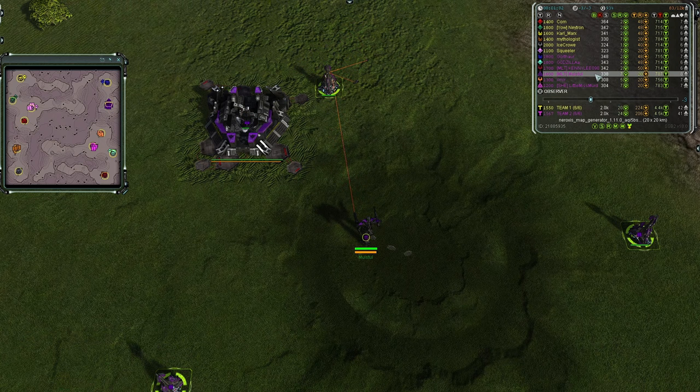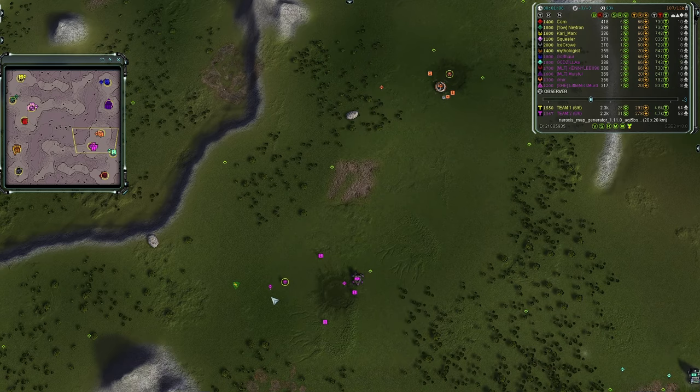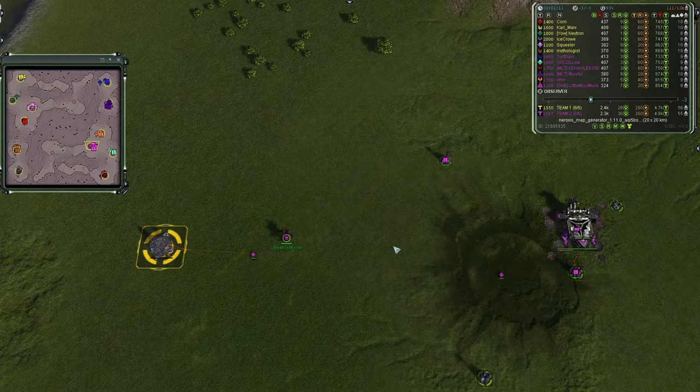To his south in orange we have Ilmir going first line as an Aeon — he is a 1300. Slightly next to him we have Little Miss Murder going first air as a Cybran — she is a 1200 in Barbie pink.